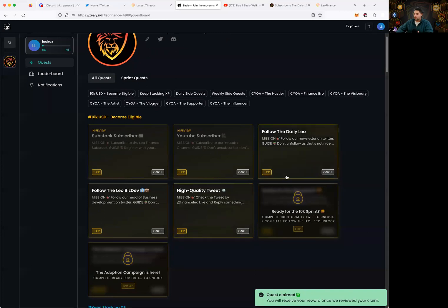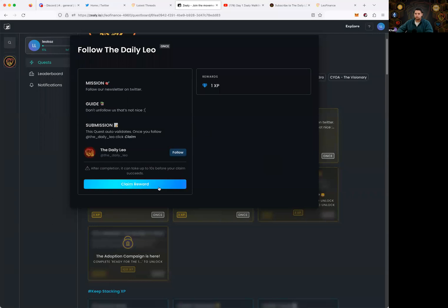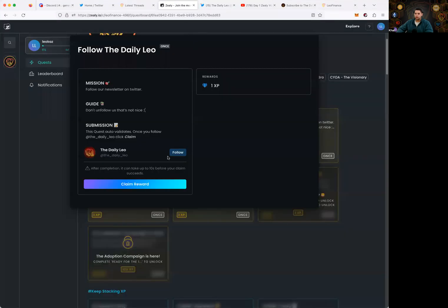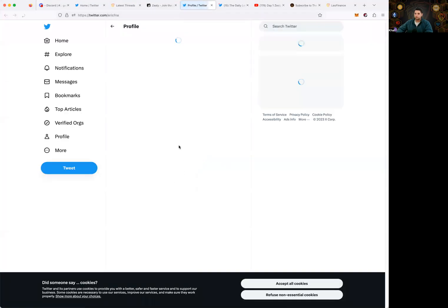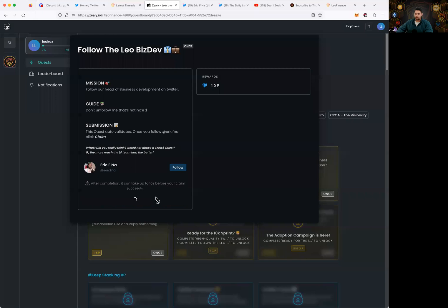Next: 'Follow our newsletter on Twitter.' I'm following the Daily Leo, so I head back, say that I'm followed, and claim the reward — just one XP, so these are pretty small, quick quests. Then: 'Follow Eric on Twitter' — I can see I'm following Eric, so I go back and claim that one too.